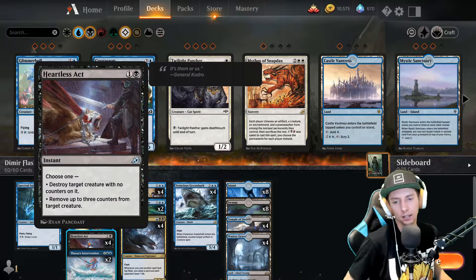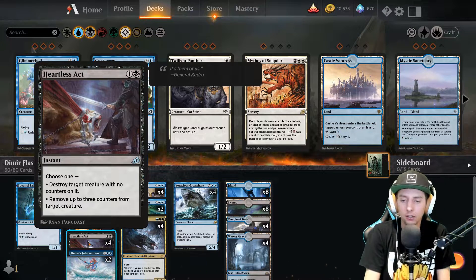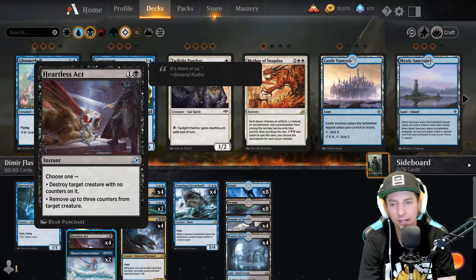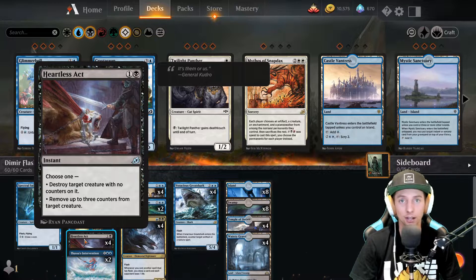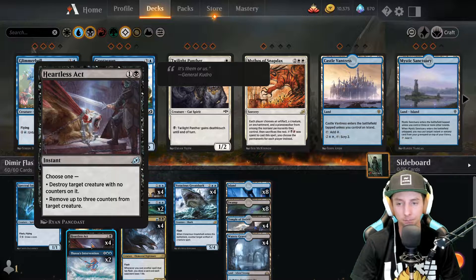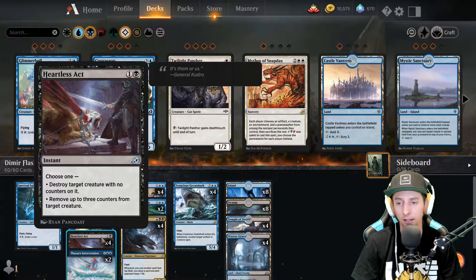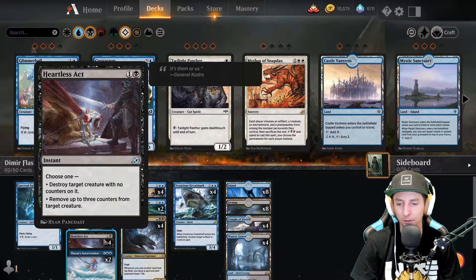Up next we have Heartless Act, another new card from Ikoria. It's a fantastic card - it destroys any target creature with no counters on it, or it removes up to three counters on a target creature like Steamkin, for example. It's only two mana and it removes a creature from the board - cheap, cheap removal. We actually have a very funny misplay that cost us an entire game with this card, so be on the lookout for that later.